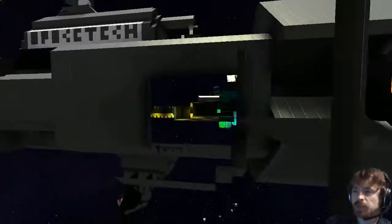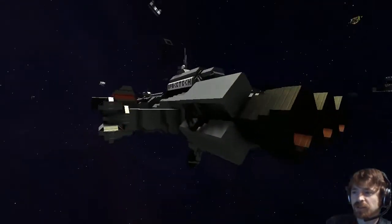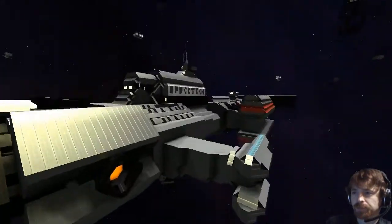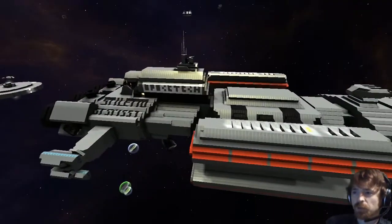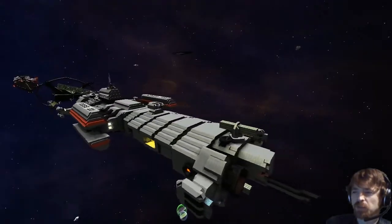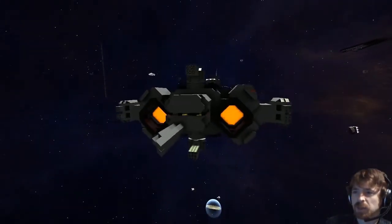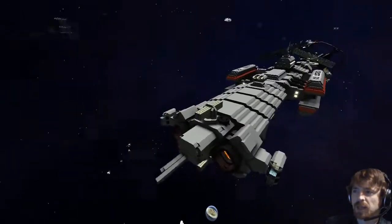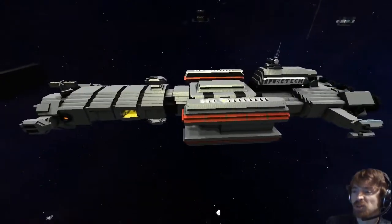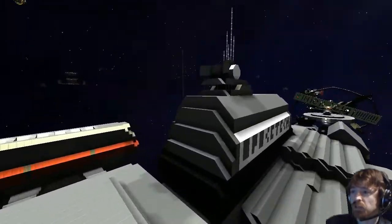Confirming the ship's name one last time — the Stiletto from Nexus: The Jupiter Incident. Thanks very much to Airborne Ninja for bringing it in. It's a very interesting, clean, and well-executed design. The reviewer hasn't played the game but recognizes the front end, noting it's a really nice ship. Looking forward to seeing the next build.